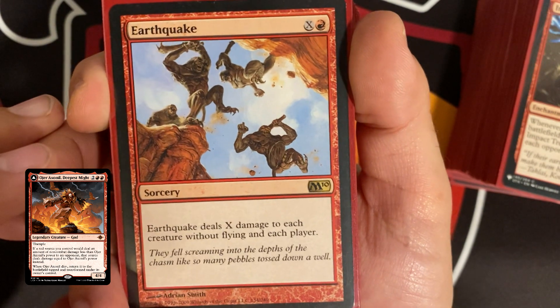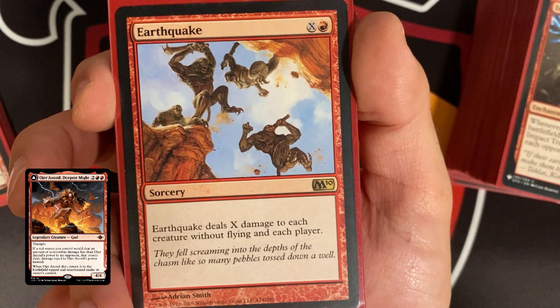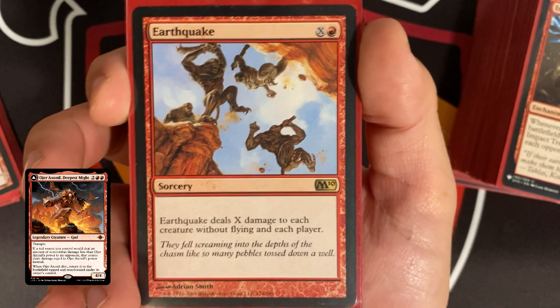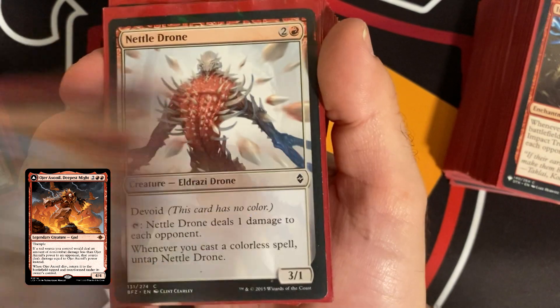Earthquake is an X spell that deals X damage to each creature without flying and each player — great game winner toward the end, and gives us something to dump all our mana into. Nettle Drone has no color cost and taps to deal one damage to each opponent; whenever you cast a colorless spell, untap Nettle Drone. We do have a decent amount of artifacts, so keep that in mind.